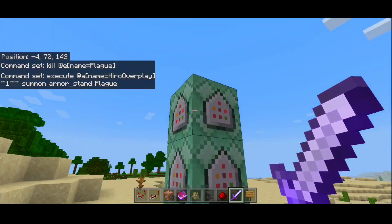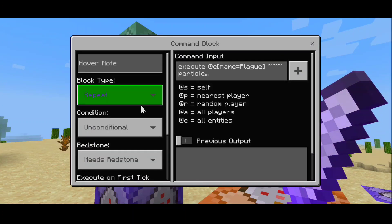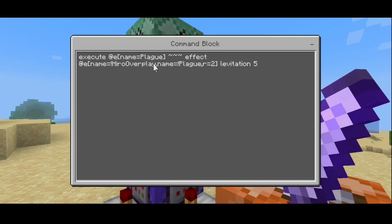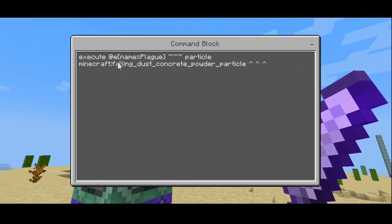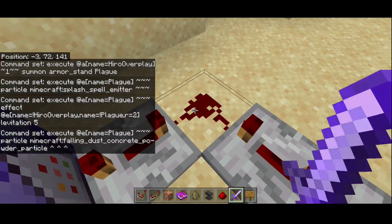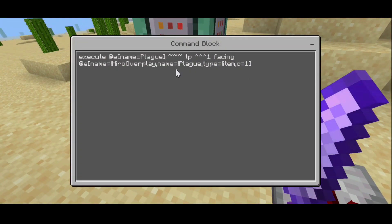This repeating command block does the splash particle emitter, which creates the black particles that look like some sort of insect swarm. Set it to repeat, unconditional, always active. This next part applies the levitation effect — the damage effect — so it doesn't affect you or any items near the plague, meaning no friendly fire from this command. This part is another particle command that does the dust concrete powder particles. Set it to chain, unconditional, and always active. We have one, two, and another redstone — you don't have to follow that part exactly, it's up to you.